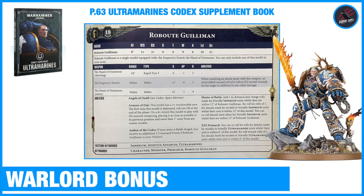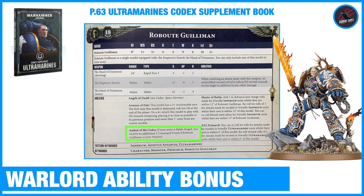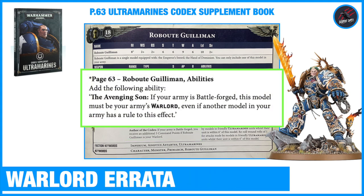You may also find some extra conditions for who you can choose to be the Warlord in your army. I've grabbed the data sheet for Roboute Guilliman from page 63 of the Ultramarines Codex Supplement book. In the abilities you can see an extra bonus if you choose him as your Warlord called Author of the Codex - you receive an additional three command points if Roboute Guilliman is your Warlord. But there was a recent update: in the errata on the Warhammer Community site, a new ability called Avenging Son must be added. If your army is battleforged, this model must be your army's Warlord, even if another model has a rule to this effect - so if you include him in a battleforged army, you have no option but to make him your Warlord.